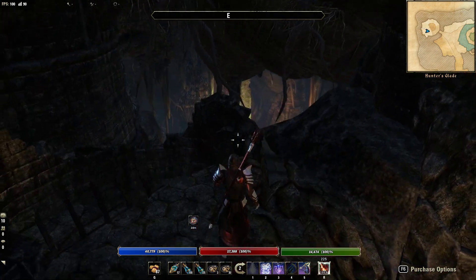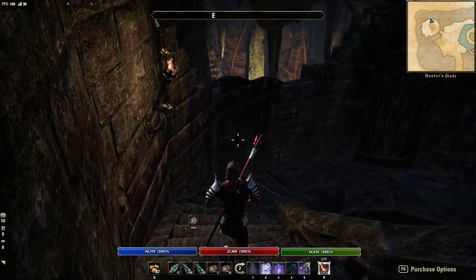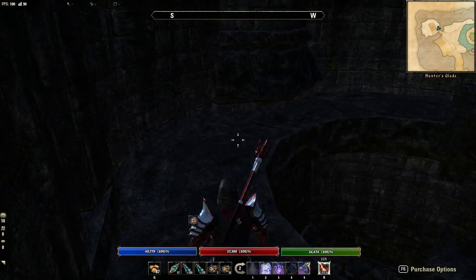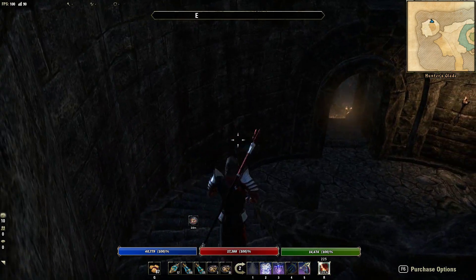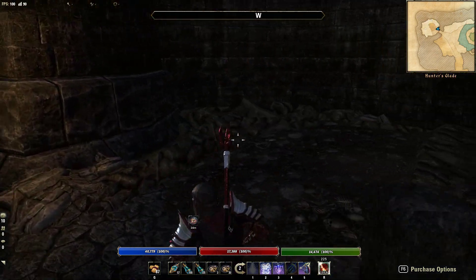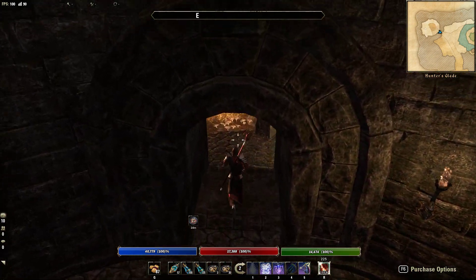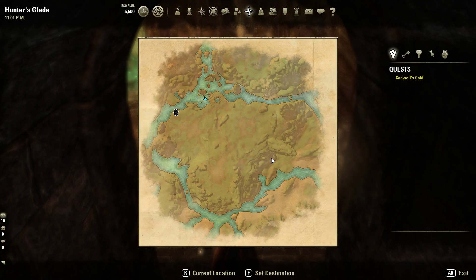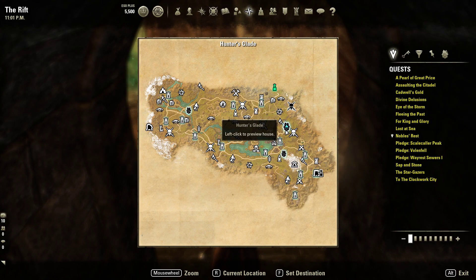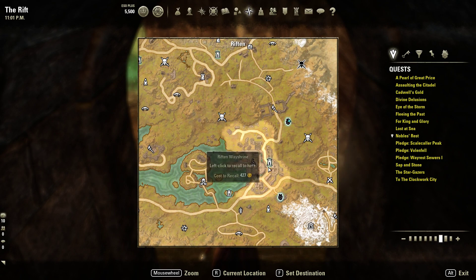This is the entrance. You come in here and there's a little stairway leading down — it's kind of like a little tower area. It's going to be located in the Rift, right here, close to Riften. Actually, it's just right outside of it.